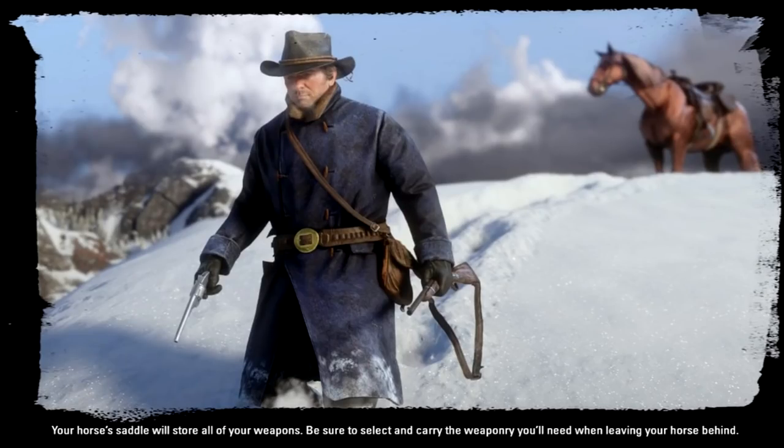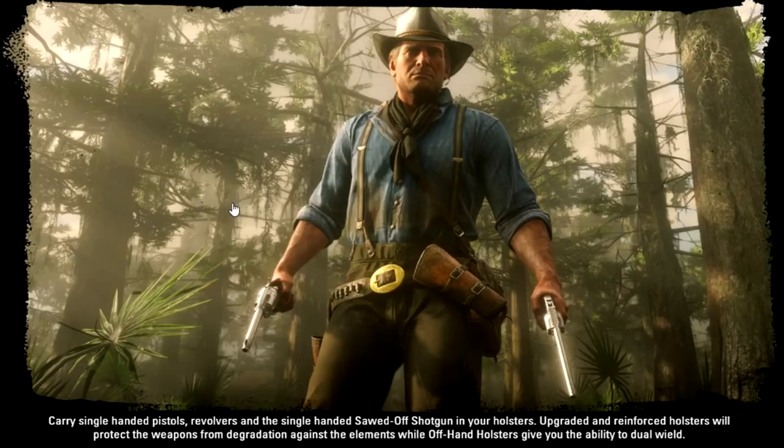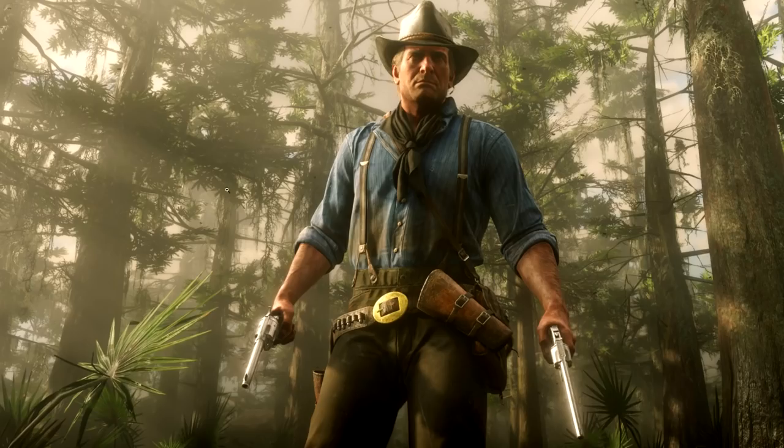Your horse's saddle will store all of your weapons. Be sure to select and carry the weaponry you'll need when leaving the horse behind. In the snow screenshot, you obviously have to wear warmer clothes, and I like how the snow is actually on the clothes. Your horse has unlimited storage, but when you go away from your horse — because you can't take it into every situation — you have to pick and choose which weapons you want, and you can only pick up to three. Upgraded and reinforced holsters will protect weapons from degradation, while offhand holsters give you the ability to dual-wield. You can see him dual-wielding in the swamp, and he's looking a little dirty — but you're in the swamp, so that's going to happen.